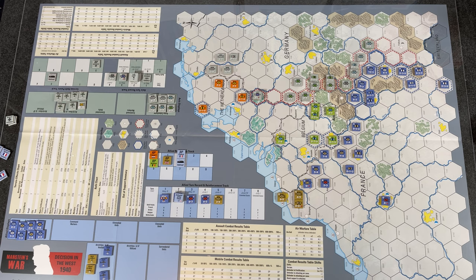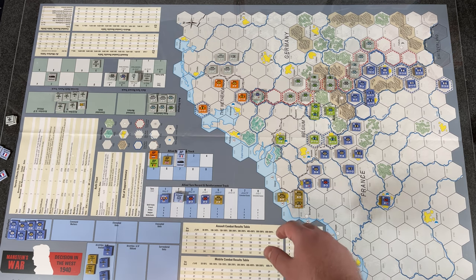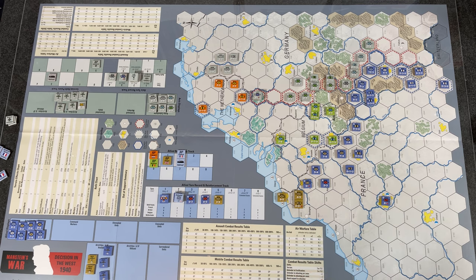Manstein's War simulates the German offensive in western Europe — the Battle of France — that occurred between May and June of 1940. Historically, the Germans shocked France and the low countries and pushed the western allies off the continent. It is an operational scale game where players take turns drawing command markers to activate their forces. The German goal is to seize ports and supply sources in France, while the allies try to hold out and destroy two German depots. If neither side achieves a sudden death victory, it comes down to victory points from eliminating enemy units and occupying cities.